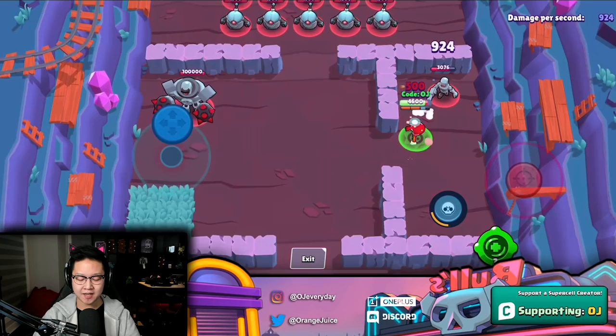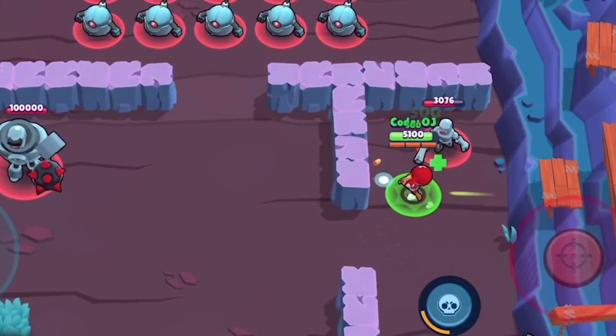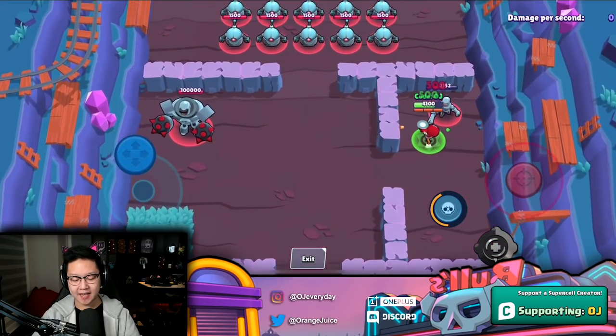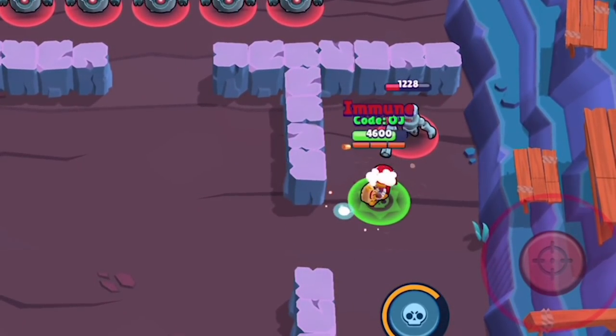Poco's gadget paired with the capo star power is going to be so good. He already heals his allies with regular attacks, and when you activate this, in that radius for the next five seconds he's gonna heal 500 per second for a total of 2500. By the time it's over, his gadget is ready to be used again — back to back to back. You could use this gadget three times in a row.